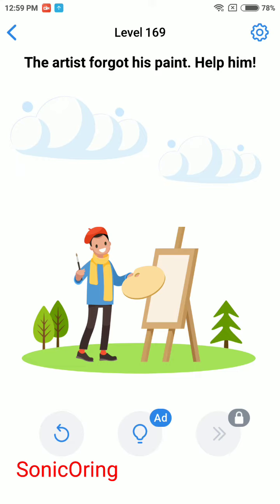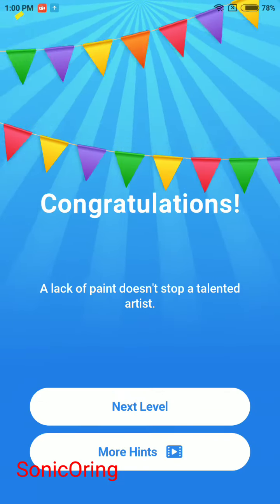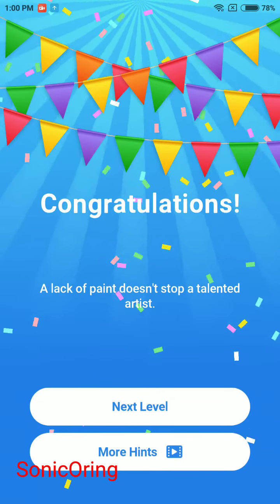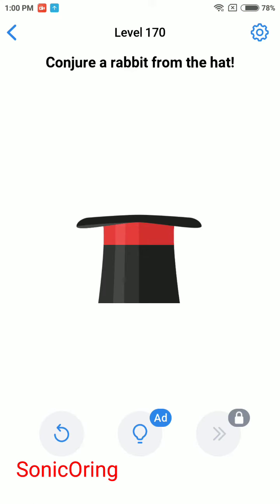The artist forgot his paint — help him. Remove the cloud and you will see a sun. Now tap and hold the other cloud and you will get a rainbow. Drag the pen palette to the rainbow and then you will get the colors. A lack of paint doesn't stop a talented artist.